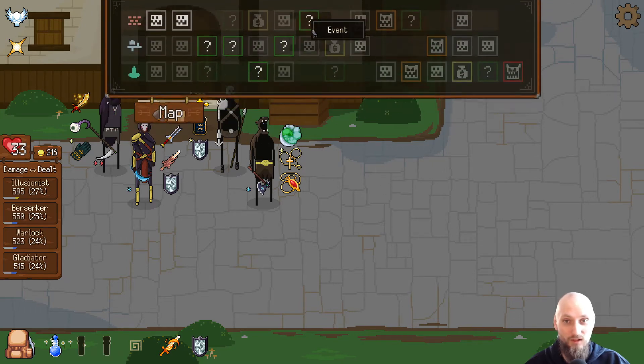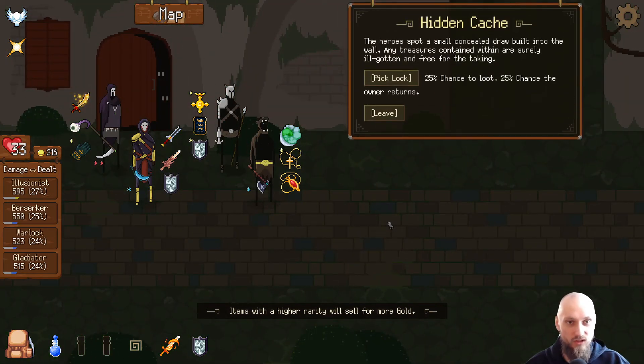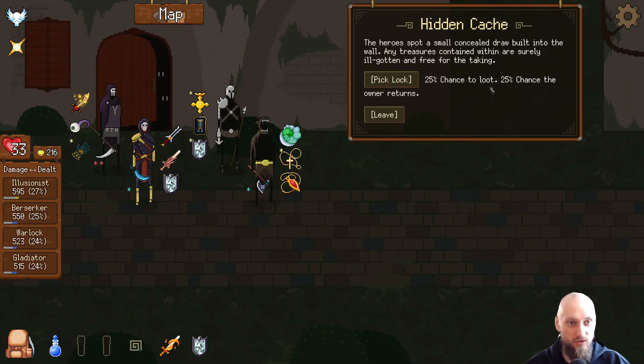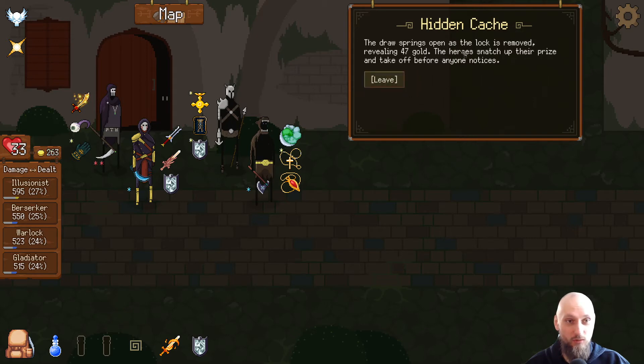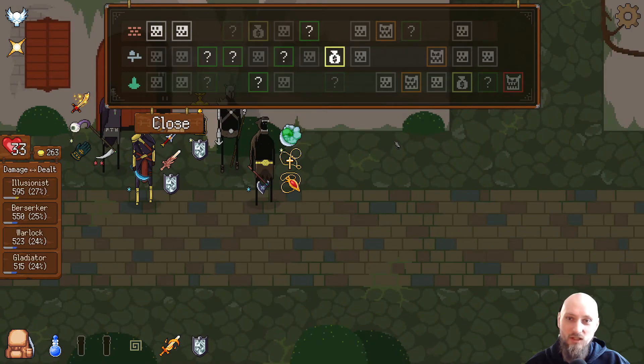Interesting — pick lock, 25% chance to lose, 25% chance the owner returns. What are the last 50% chance... the drawer springs open and the lock is removed revealing 47 gold. The heroes snatch up their prize and take off before anyone notices. But what about the last 50% chance of something happening?